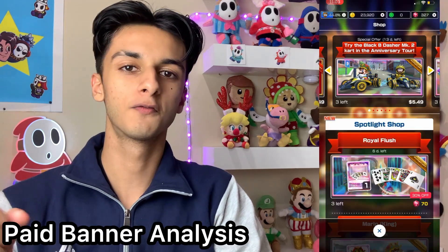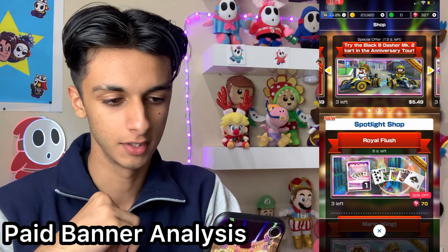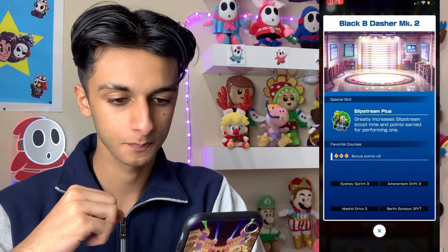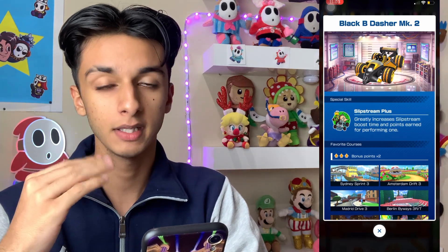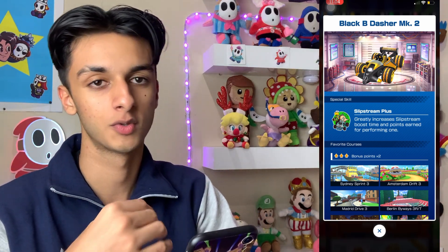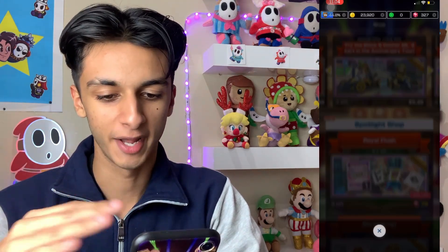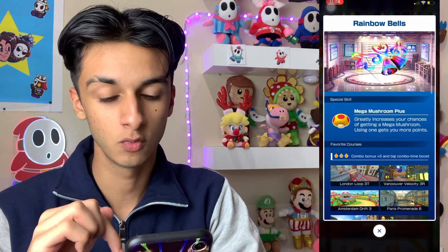That's funny of y'all. So first things first, let's analyze the new commemorative and paid banners for this tour. First up we have the Black B-Dasher Mark II. The B-Dasher carts have a pretty decent hitbox — they're definitely big carts. I was thinking about getting this cart, but there are so many items I want this tour, so I'm just going to wait until it returns in the spotlight shop. The cart skill never matters, so don't worry about that.